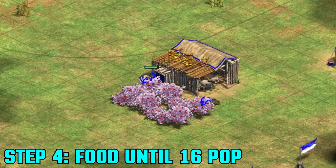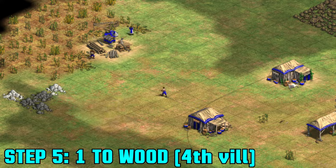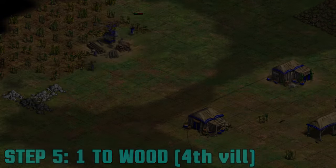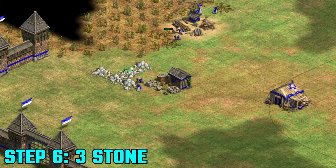We will keep two on berries until a long way into Feudal Age. The next villager will go to wood for four in total. This is key for us to be able to afford double bit axe and the blacksmith right away for fletching at the start of Feudal Age, as well as afford towers and farms when we need them. The last three villagers will go to stone. It's not absolutely essential that you send three and you can get by with less, but I prefer having three on stone from the start.